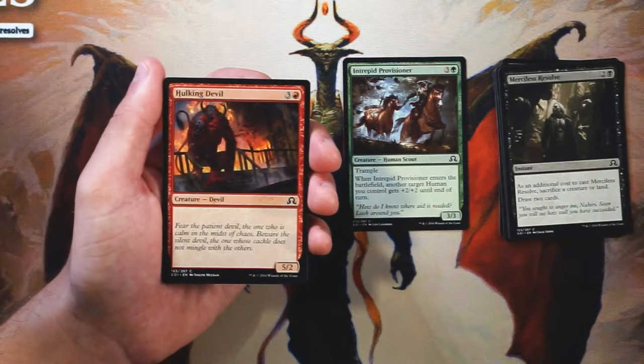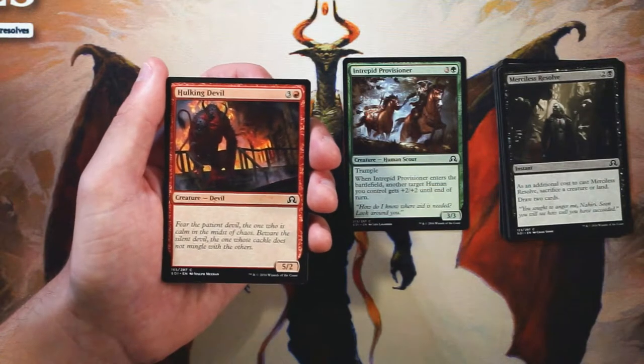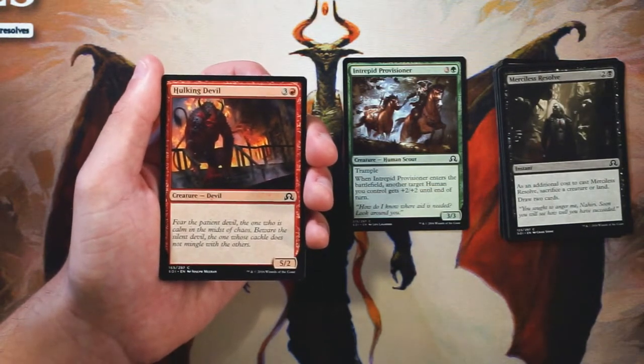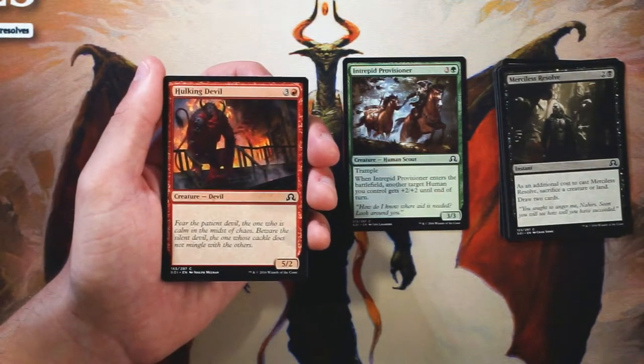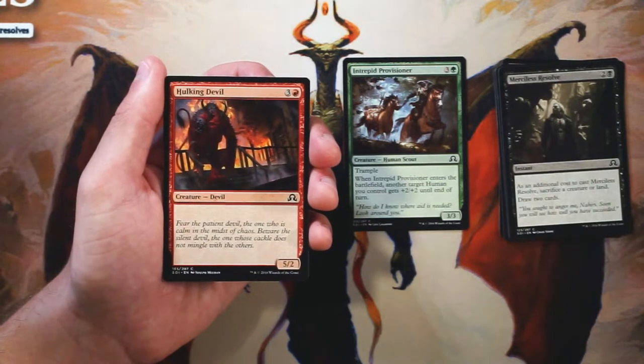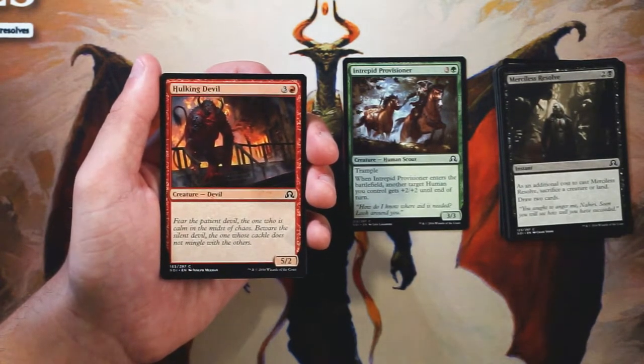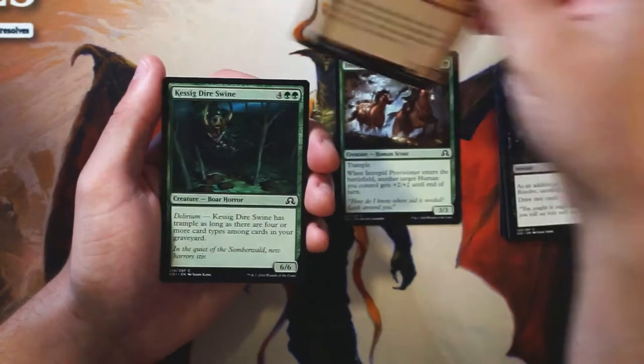Hulking Devil is a 5/2 vanilla creature for three and a red. I really don't like creatures that die super easily. What happens most often is they trade off for something much less powerful than themselves, and in that case they're very much not worth it. I'd much rather have a four-drop like the Provisioner which survives better and provides more aggressive gameplay. The Devil might attack once but it's probably just going to die to a 2/2, so I tend to avoid creatures with very small toughness.